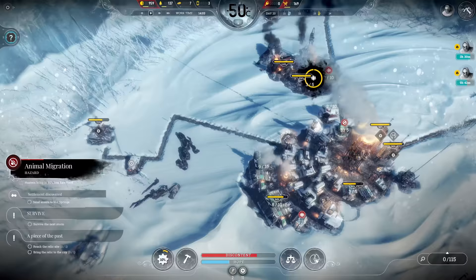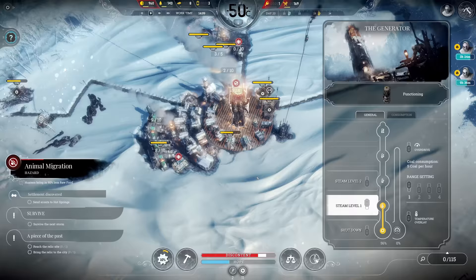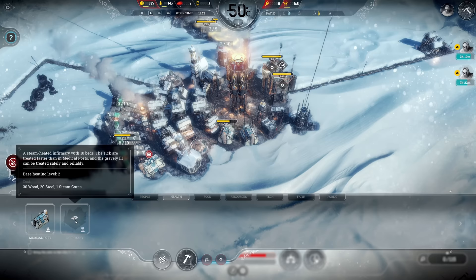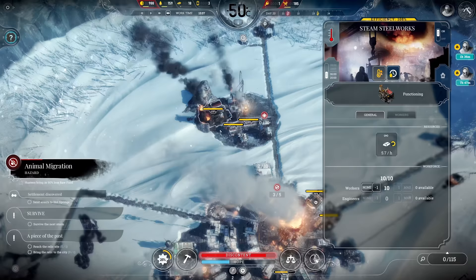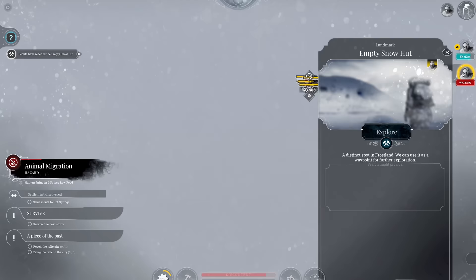We also get another heat level with the steam sawmill so it's livable there - we should probably do the same thing for that one too if we have enough steel. Discontent... discontent. The infirmary hub - another 20 steel? I need more steel, not having enough right now.